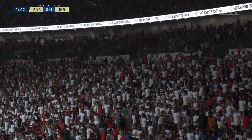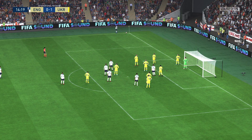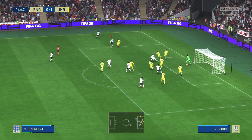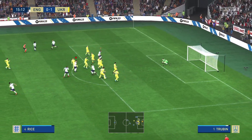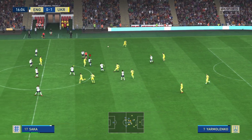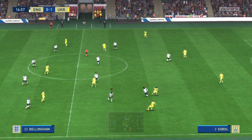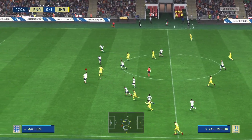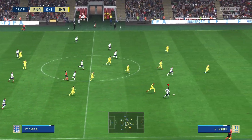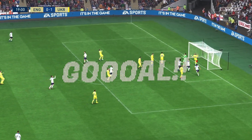Another corner kick conceded — let's see what they do this time. And played short. Rice, and it wasn't taxing for the keeper. Losing possession here. Zygankov. Yaremchuk. Bukayo Saka — surely. And they've done it to square the game once again!